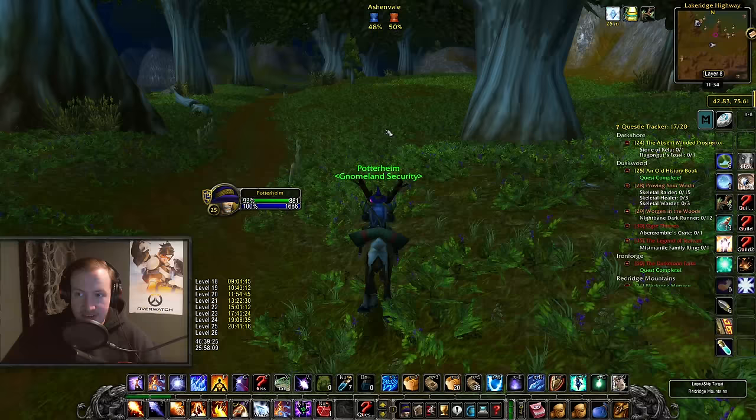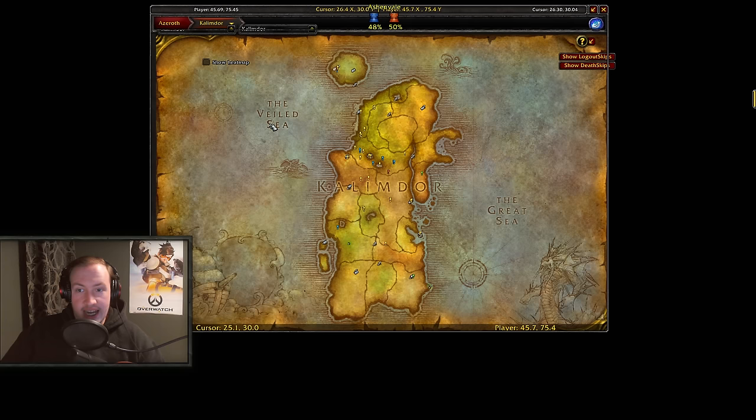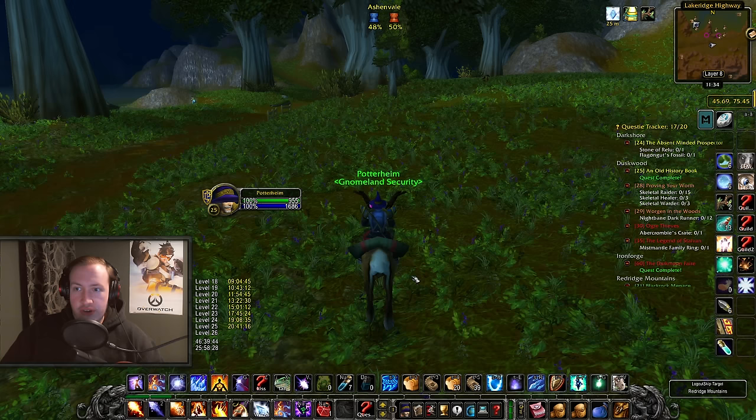The same thing goes for gathering flight paths for Phase 2, which I did yesterday. I'm probably going to use the mount trick to do that on some alts as well — just go and gather flight paths. On Kalimdor, for example, you want to grab Stone Talon, Desolace, Feralas, and Tanaris if you don't have those yet. You can get them now, and with this mount speed you can get them way faster than you otherwise would.